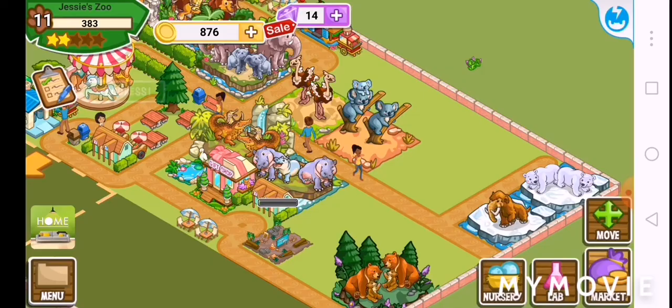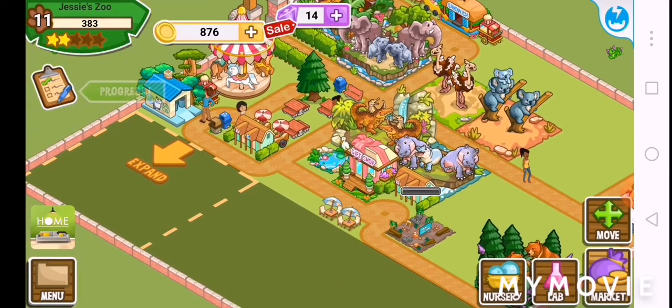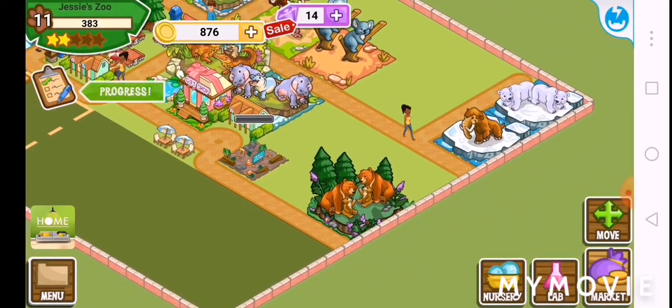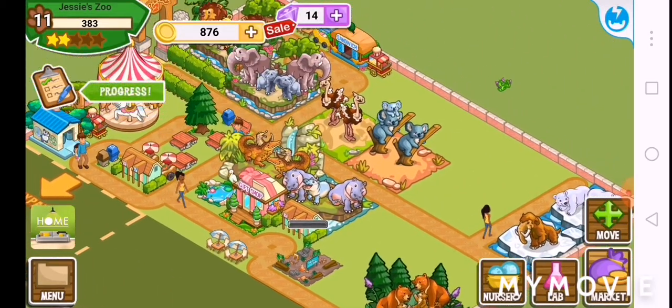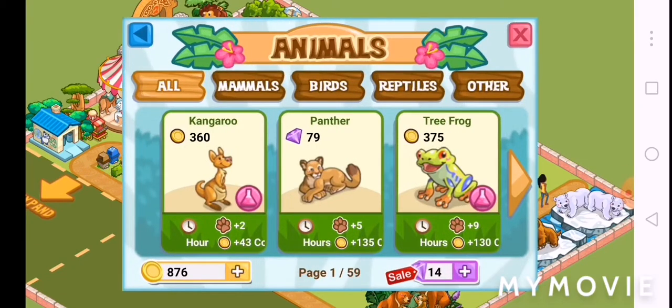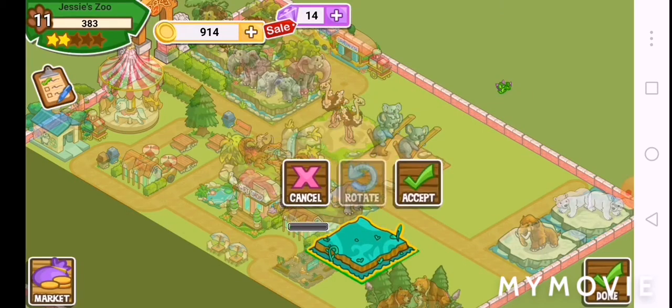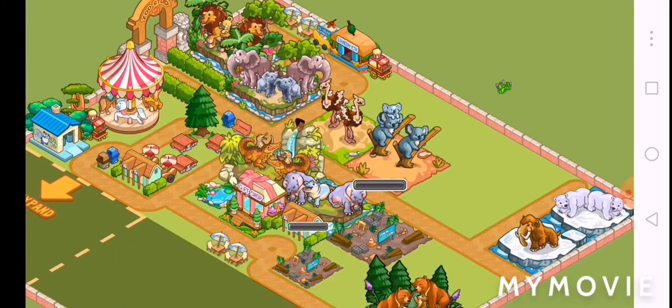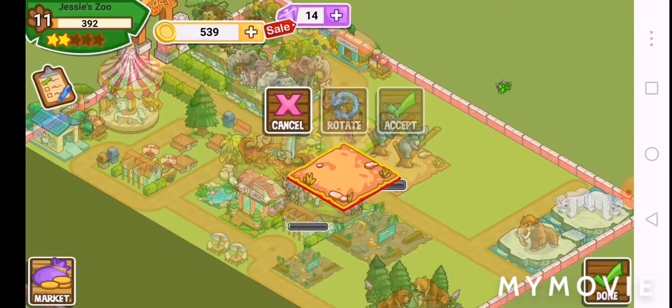I think it's time to get a new animal. It would take quite a bit, but yeah. I think I'm going to get a kangaroo or a tree frog — I'm going to get a tree frog. And there we go, that's quick. I might just get a kangaroo as well.